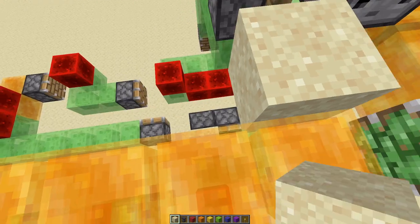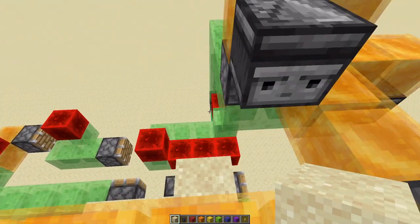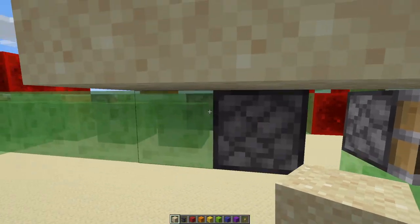All you need to do is place sand on this observer, and it does redstone slimestone stuff, and it will keep extending the bridge out this way, out of sand.